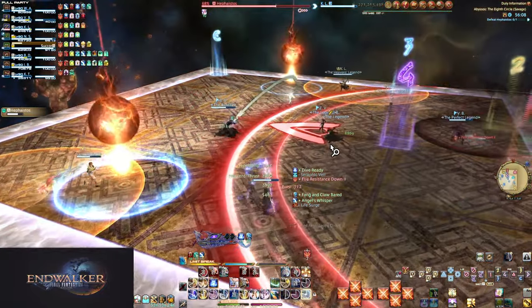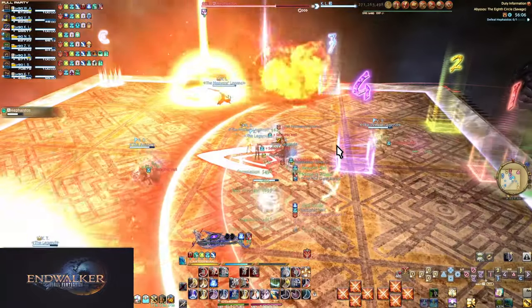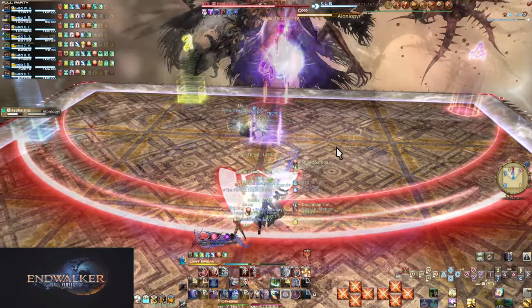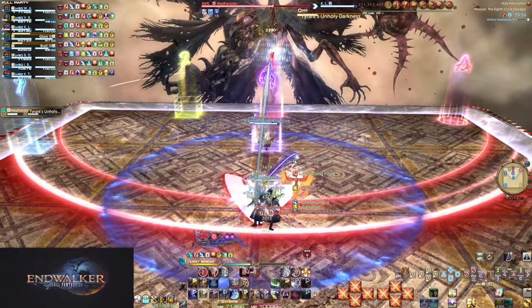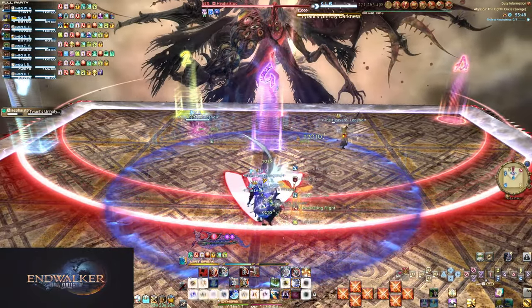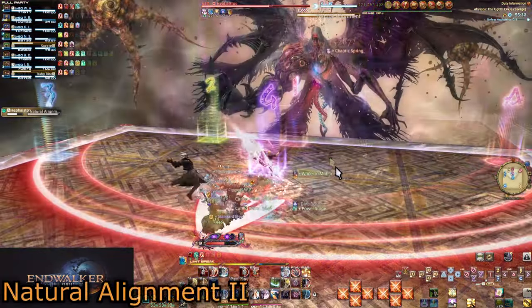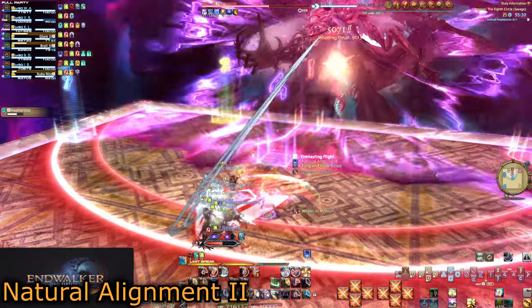Go into this mechanic with a little bit of shielding and you won't even need heals during it. The explosions do quite a bit of damage, but the towers barely even do 7k damage. You will want to very quickly run back center for healing since Ionia Pyre is coming out again. Tanks away for autos. We will have the third Tyrant's Unholy Darkness here — if you have any invulns left, now is probably the time to use them.